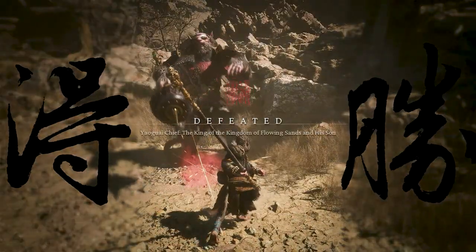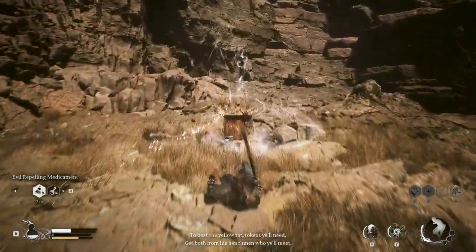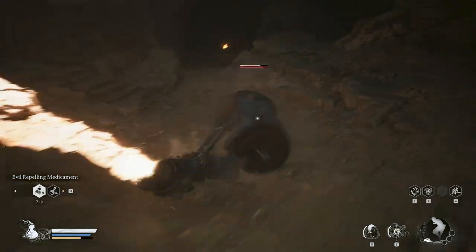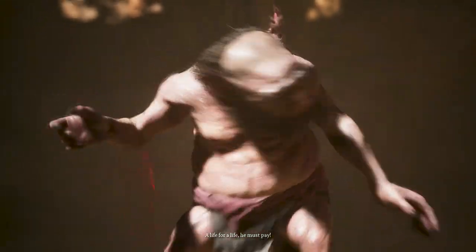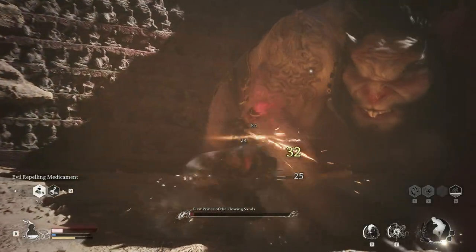Beat the Prince of Flowing Sands, then turn left and go to the nearest shrine called Valley of Despair. Go towards the cave nearby and try out some enemies further ahead. King of Flowing Sands will be conjuring the First Prince of Flowing Sands — defeat the First Prince.